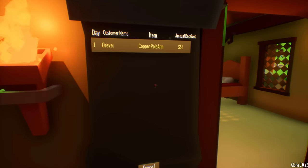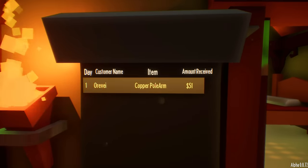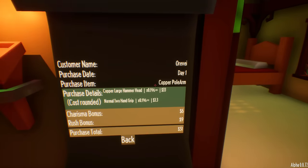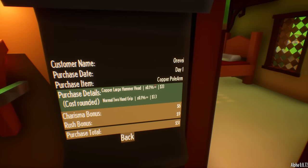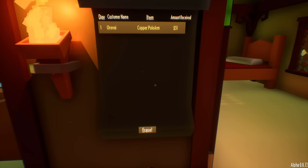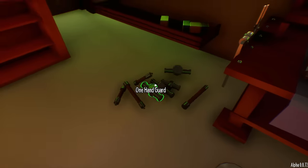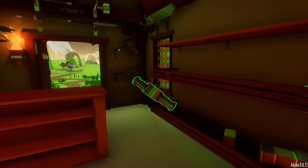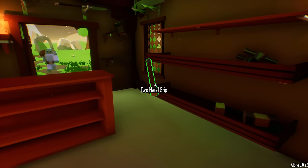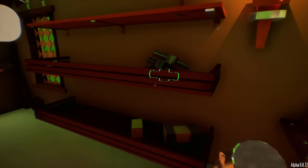Well, that gave us $51 — that's actually really good. Wait, it said 'copper pole arm'? What the heck? Copper pole arm — okay, it gives us information about the wholesale, but that wasn't a copper pole arm at all. I guess it's a little bug there — but $51, that's alright. I guess it cost us $33 to make. Okay, here comes our next customer. I'm just sorting my inventory a little bit — gotta make sure you're pretty organized.